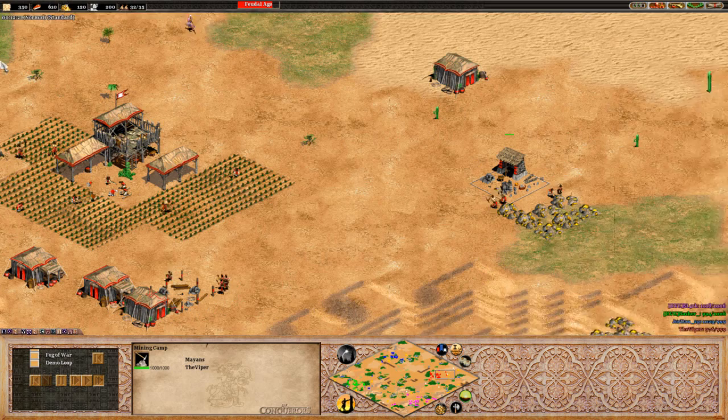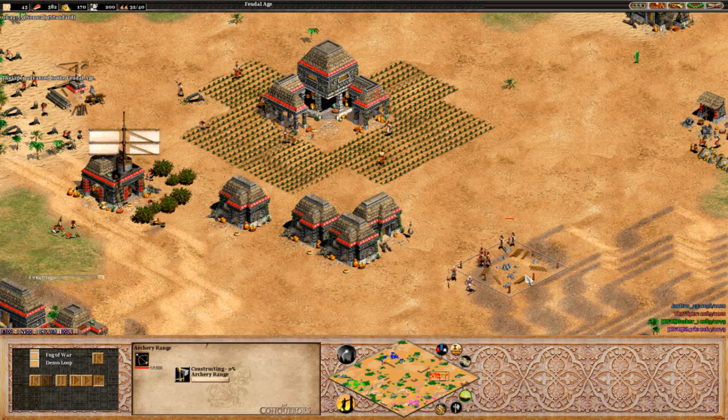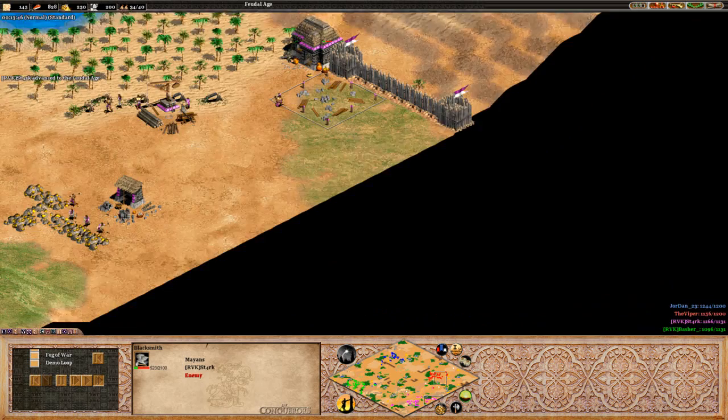Viper already having four villagers on gold. Looks like he's going to be going for a relatively fast castle. Could see some archers out of him, but at the moment it really looks like he wants to go for a fast castle. As Mayans, that's really an expected type of thing to see. Delaying that archery range there actually really well - Stark playing like a champion there. Archery range being put down, blacksmith going down as well. Looks like he will be walling this section off and going for a fast castle.